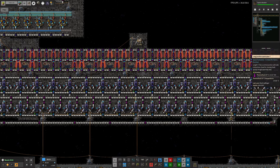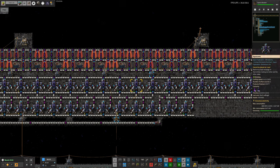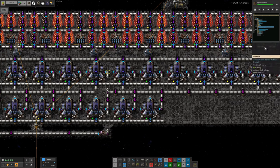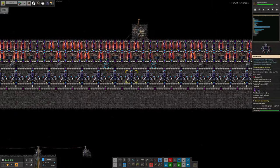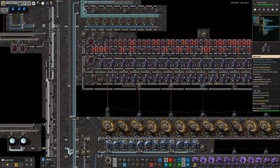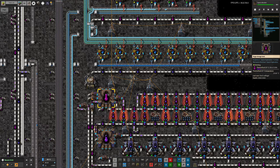Then I discovered that the warm thermofluid pipe was completely full and we weren't able to get rid of the warm fluid fast enough. I ended up putting a split in the pipe here so all the machines further along are pumping it out down a separate pipe. We've now got two pipes worth of warm thermofluid being brought back and dumped into this container here.